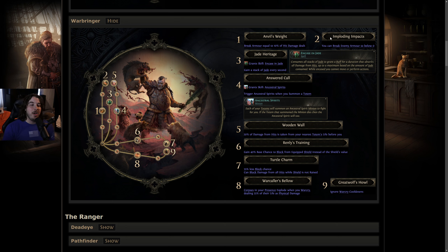Node three, Jade Heritage — grants a skill called Encased in Jade. You gain a stack of jade every second and it's basically a big scary 'oh crap' button. You see a big incoming hit, your dodge is on cooldown, you press this and you don't take damage from hits — though bleeds and ignites still apply. It's similar to Vaal Arctic Armour. For a single point that doesn't lead anywhere, I don't really see a lot of people taking this outside of very niche boss scenarios.